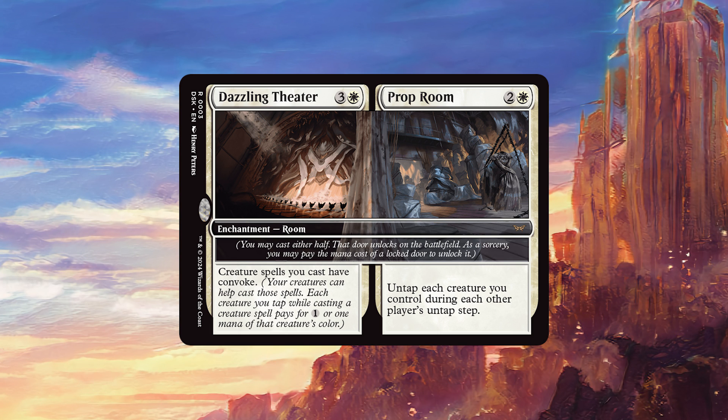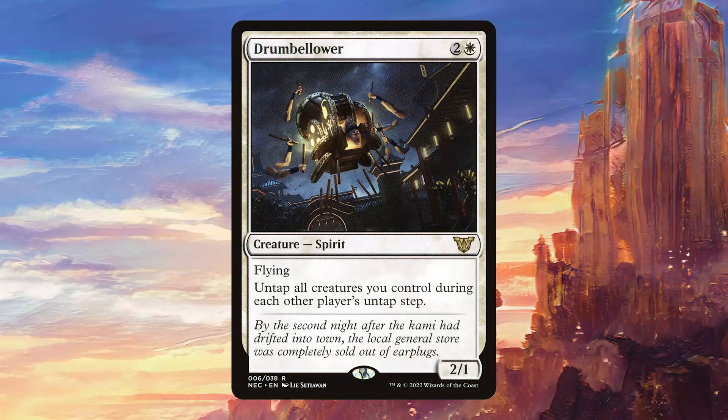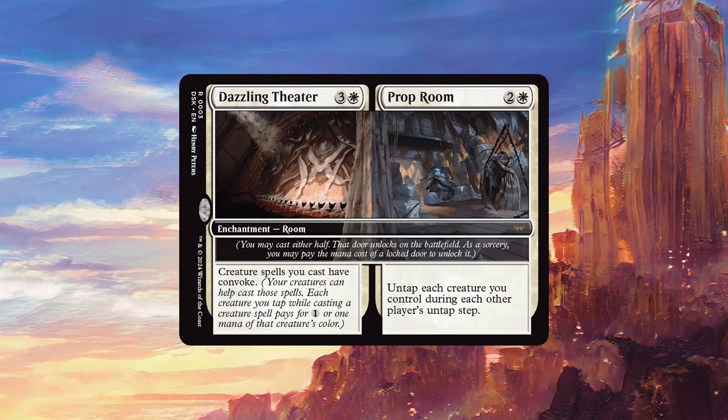This is really good on both sides. Having Prop Room for just three mana is really powerful — it's a lot like Drumbellar, except it's almost always going to be better because enchantments are harder to remove than creatures. And you're not even paying a premium for the flexibility, because you can still later on pay an extra four and get a really powerful effect, such as getting to convoke your creatures with your other creatures.